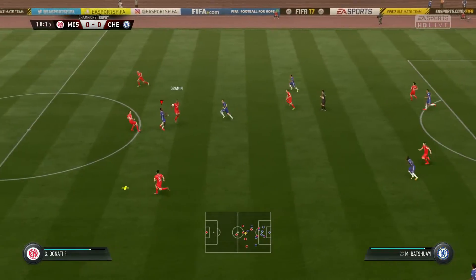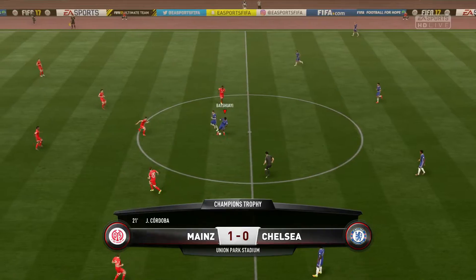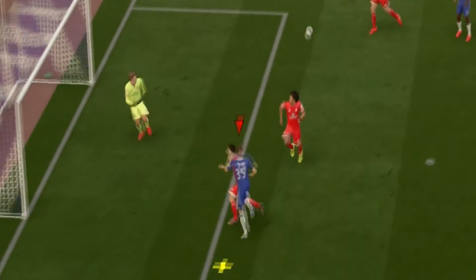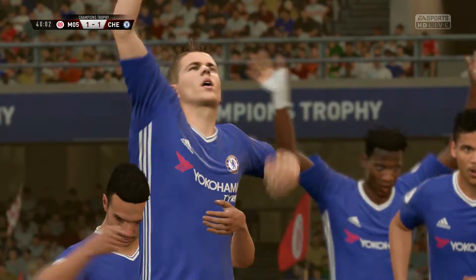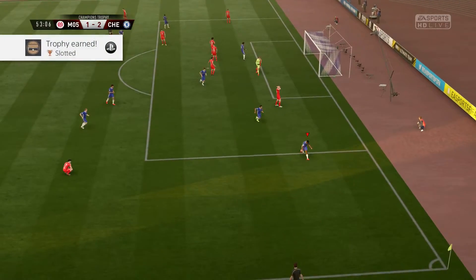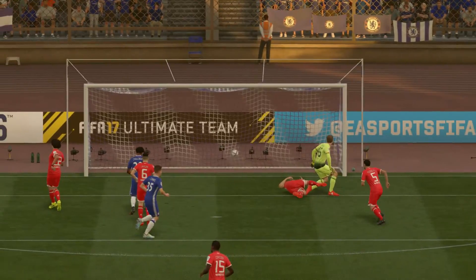Moses giving the ball away - six-man defense is terrible as always. Pedro, here we go - great stuff and he finishes it in! Van Ginkel sets it level - he scores despite me questioning why he's still here. Second half, Pedro again - tap it easy on the rebound, great striker instinct to get onto the ball quickly and tap it home. Chelsea take the lead.